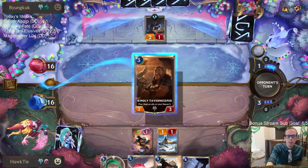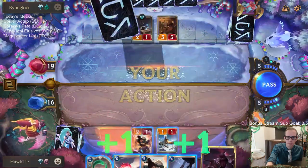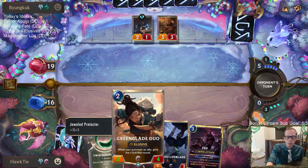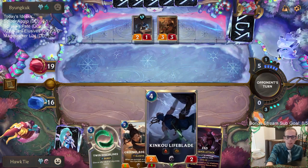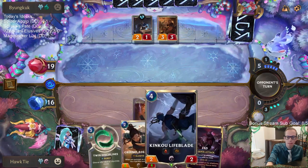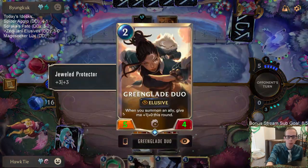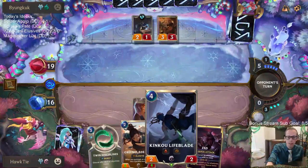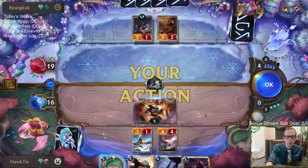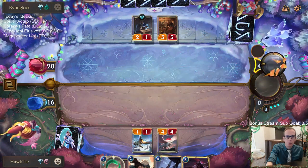Keeping Twin Disciplines available. I'm not really worried about the lifesteal with this matchup. As far as putting it on Kinkou Lifeblade or Greenglade Duo — I think the Greenglade Duo being a five-four is more important because then we get to buff it up. I'd just rather have it on this thing than the Lifeblade for this matchup. That was their first card of the turn so they didn't get any Nightfall stuff — just traded one-for-one with the two-drop.